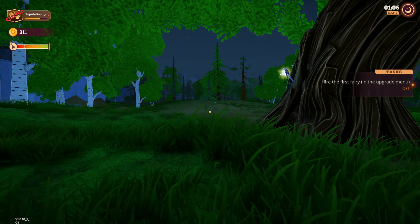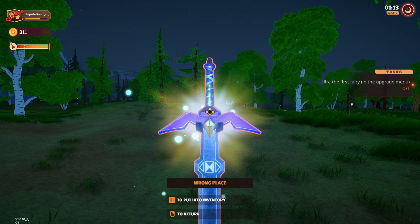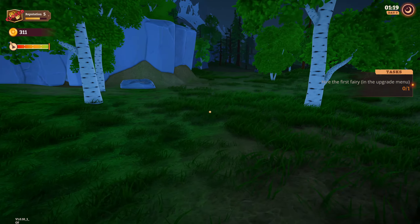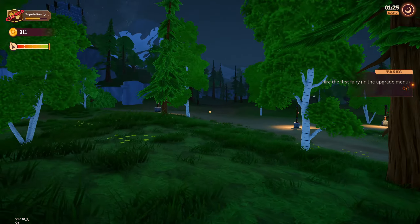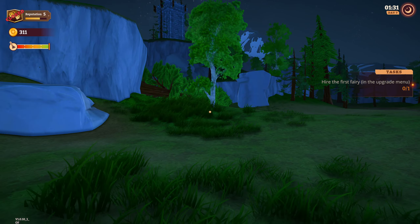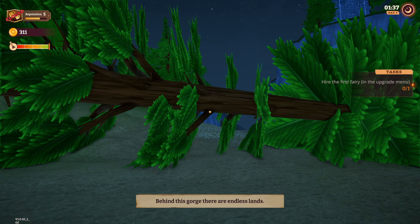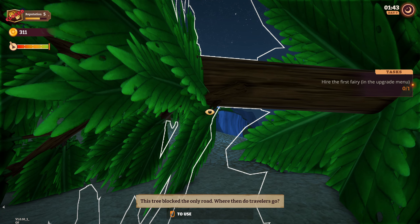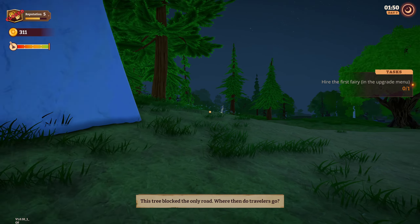What do we have here? We picked up a sword — nice! Let's go and have a look, see if there's anything else around here. Behind this gorge there are endless lands. This tree blocked the only road — where then do travellers go? That's a good question. We can't do anything with it, it says 'use' but we can't actually do anything.